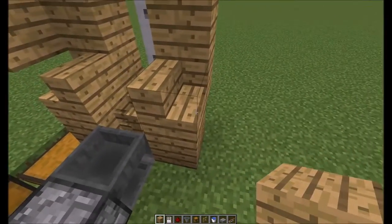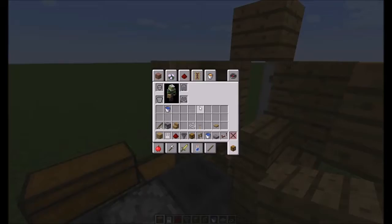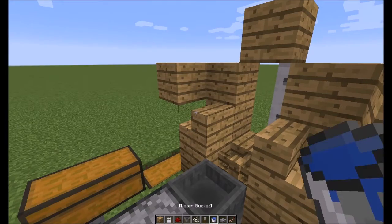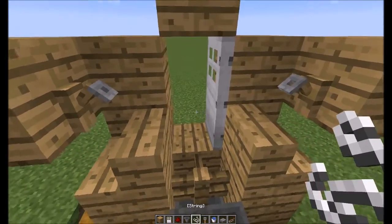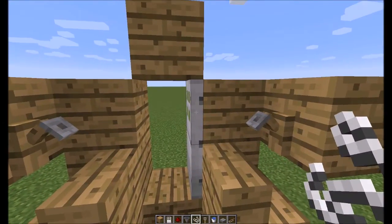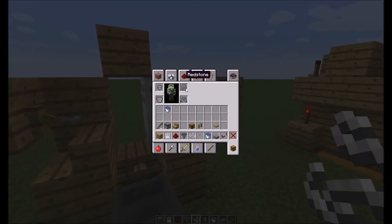Now what you do is grab a hook and some string. Hook here, hook here, and you want the string to go between the two, so you're going to have to put it on the door. Hold down shift — there you go — and now it is on the door.